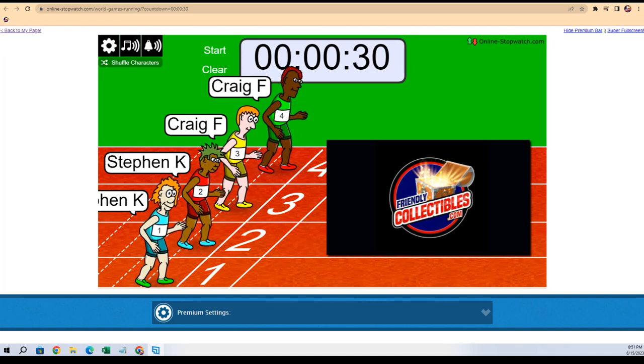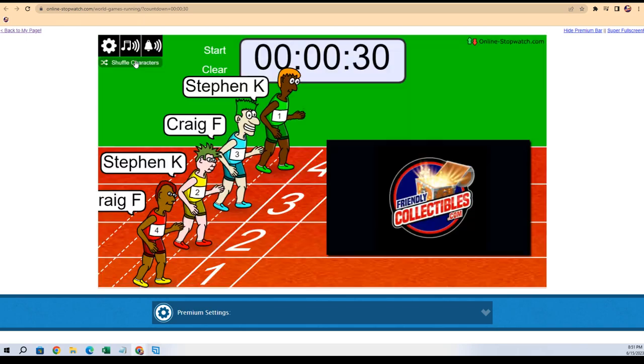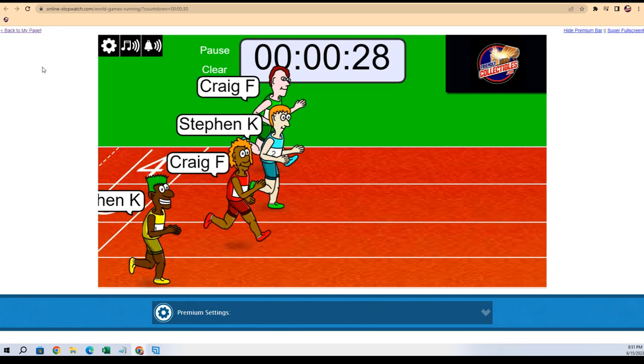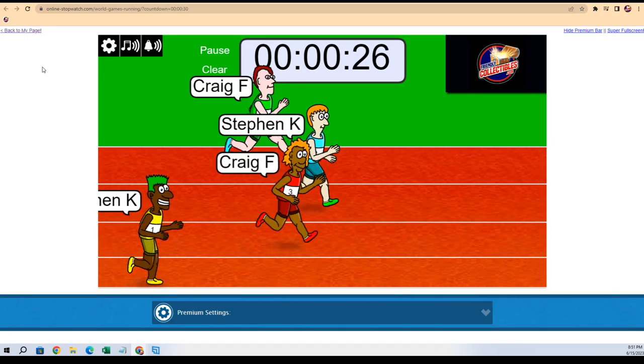All right, here we go. This is gonna be a filler — winner of this race gets two spots in upper deck SP Authentic Golf. Here we go, one, two, three, four, five, six, and seven. Craig and Stephen Kay are off to the races.